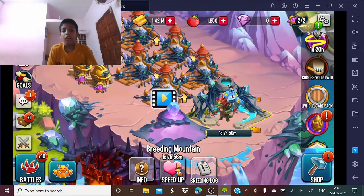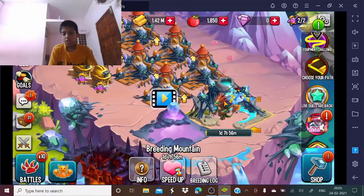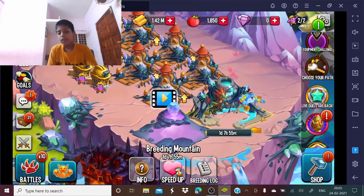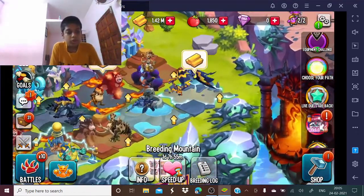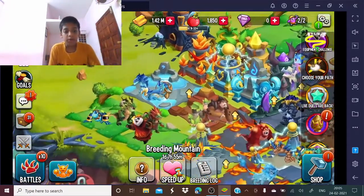I saw that I could breed Pondals or ear farm — both of them will take 1 day, 7 hours and 55 minutes. Now let's get a tour around my place.